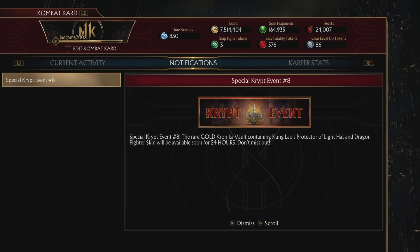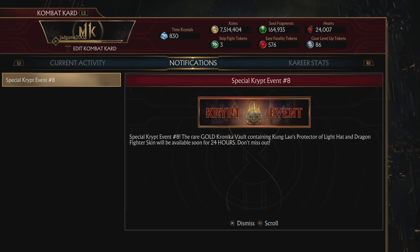Number eight - the regular Chronicle Vault containing Kung Lao's Protector of Light hat and Dragon Fighter skin will be available for 24 hours. Don't miss out.